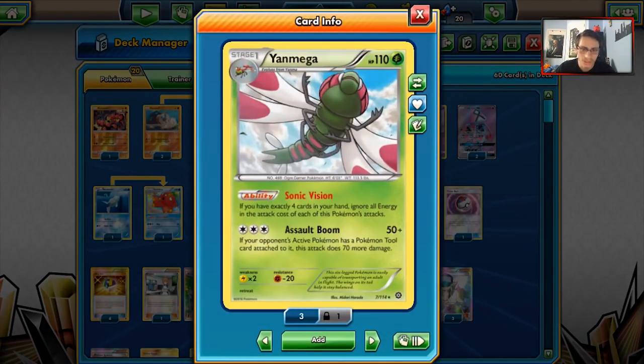Yanmega is going to be leaving the format very soon — Steam Siege is rotating out. However, Yanmega has some good traits still. It is a Grass type, and that is pretty good to hit right now. Greninjas and Lycanrocs are all weak to Grass, and Yanmega has such an interesting ability it's almost impossible not to look at it.